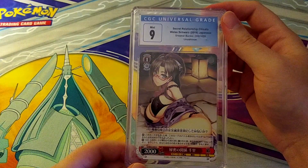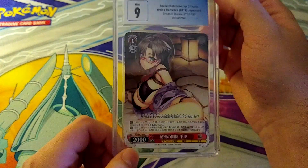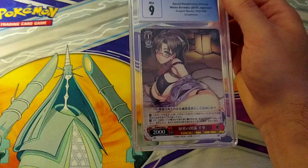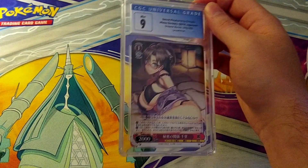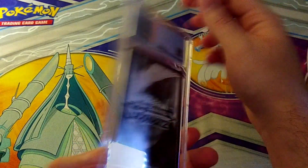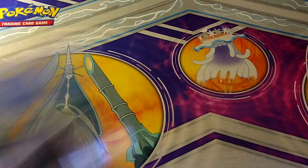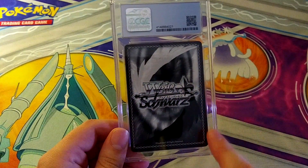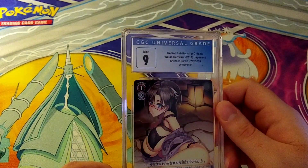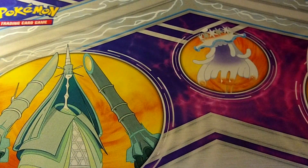Another Weiss Schwartz card also pulls a 9. Usually Weiss pulls higher than that — I'm surprised. I think they might be grading Weiss harder than before. In a submission back in April or May of this year I had a lot of Weiss cards and more often than not they graded Pristine 10 or Perfect 10. Now they're getting 9s and 9.5s. Looking at this one, it's actually pretty badly off-center — tilted top to bottom, thicker on one side. Fair grade — a 9 is still a 9.